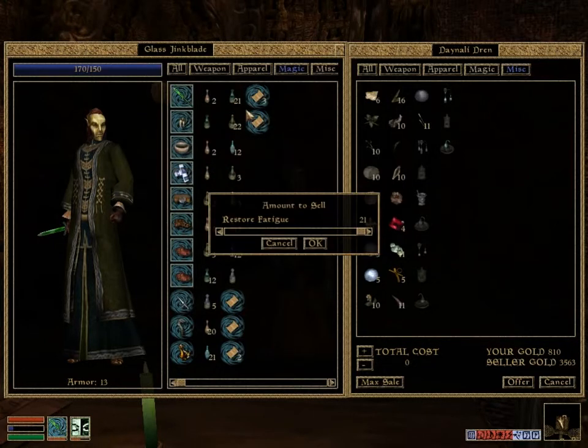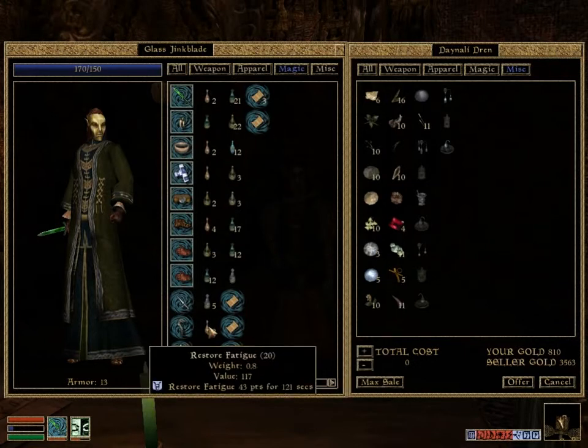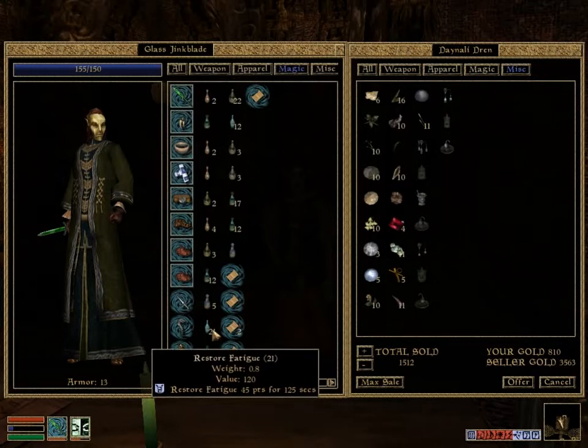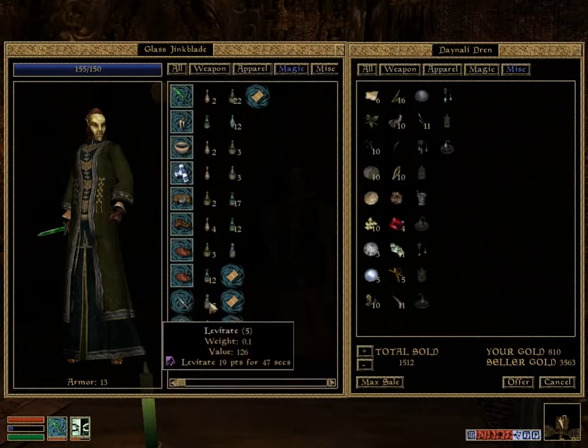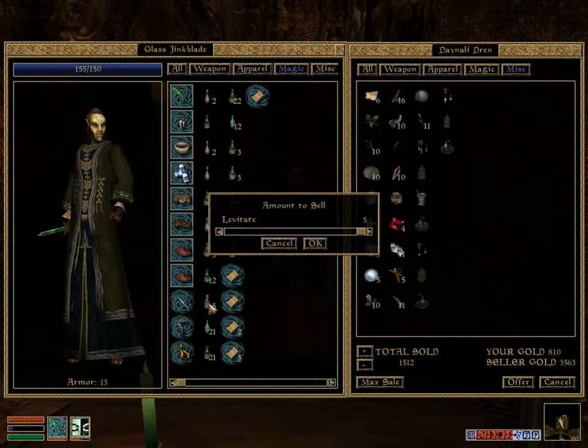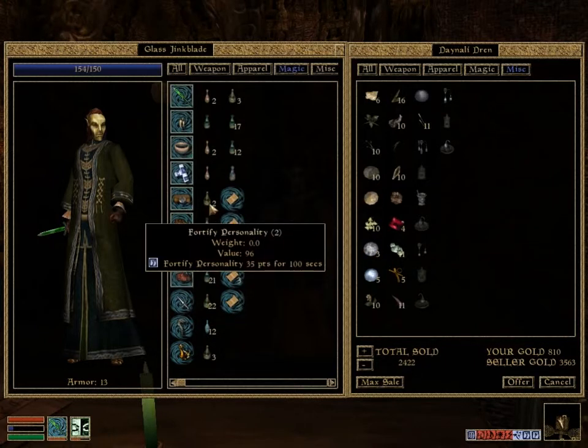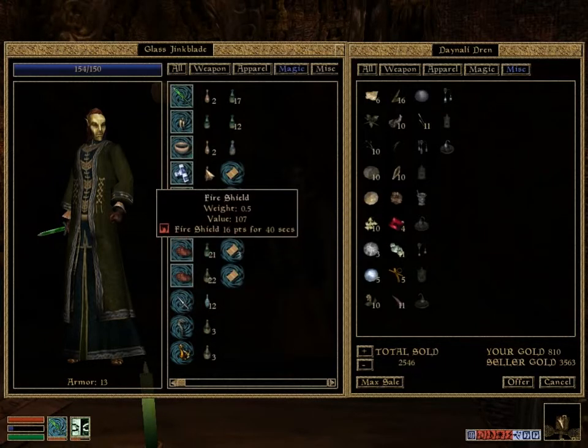Way more fatigue potions than I know what to do with. So we'll be needing to sell a lot of these, actually. Get rid of the small quantities just to free up inventory space, simplify things considerably, and get rid of the Fortify Personality ones.